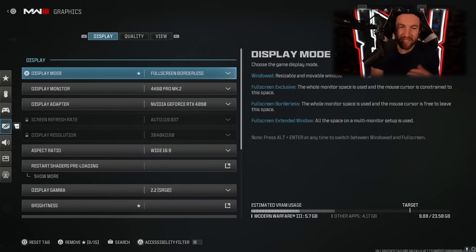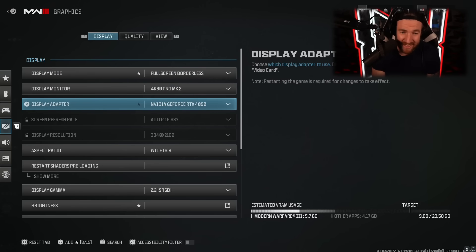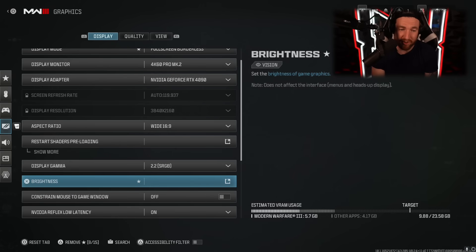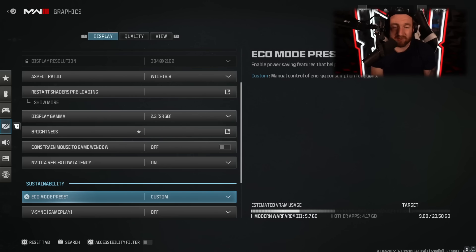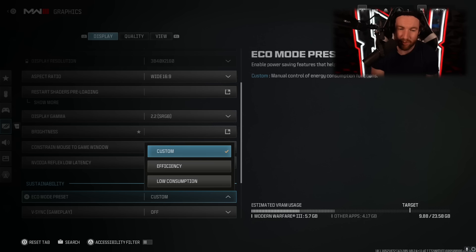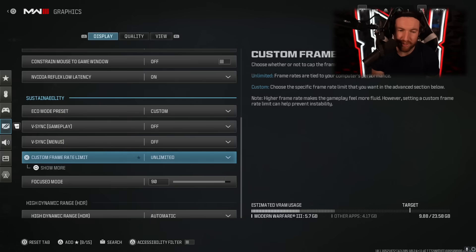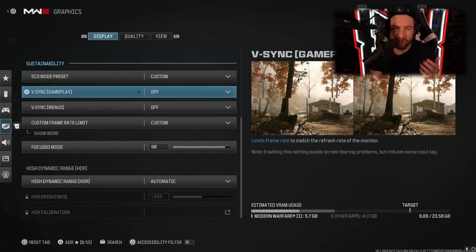Now let's look at graphics. The first settings in display are going to be completely dependent on your setup — I have a 4090 so I have many settings on the highest possible. Your brightness will depend on your monitor. One thing you may want to adjust: put eco mode on custom, because if you put it on low consumption or efficiency it will turn down some of your other settings. V-sync you're going to want off. As far as frame rate, I throw mine on unlimited. If you're not getting enough frames, mess with some of these things and it'll figure itself out.